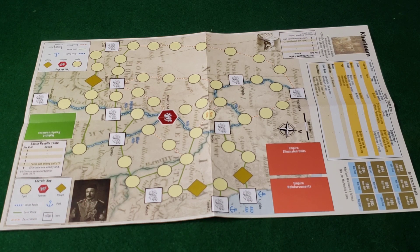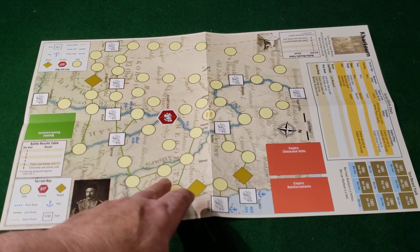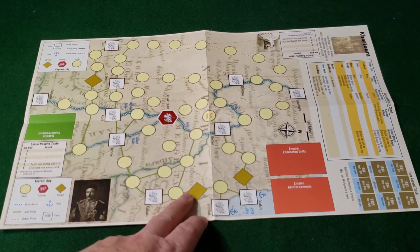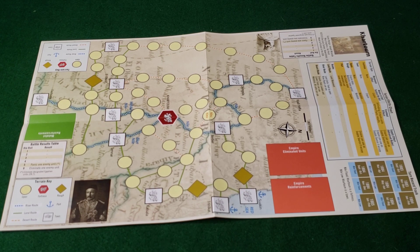Finally, we have the map. You have your combat results table, the turn record track, and actual point-to-point movement on the board. You have your land routes, fortress locations, a river route which is the Nile, rough terrain, open terrain, towns, and a desert route — which presumably only the locals would know about. Also included are your terrain effects chart, battle results, and various holding boxes.